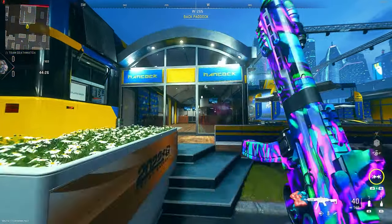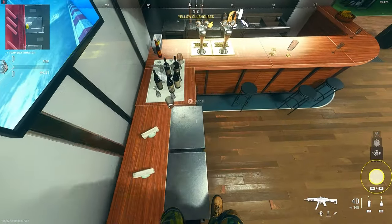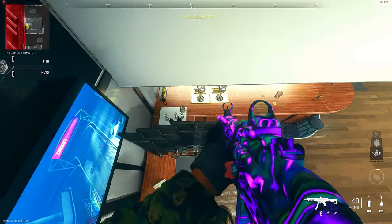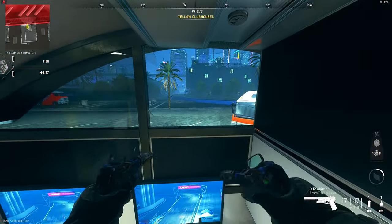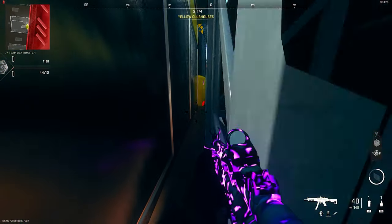We're now on Crown Raceway. The right side is now patched but the left side window still works. Go to my location, stand on top of these ovens, place down a barricade, smash the windows, and do an automatic tactical sprint dolphin dive. You can crawl through and drop outside of the map — no one is going to find you here.